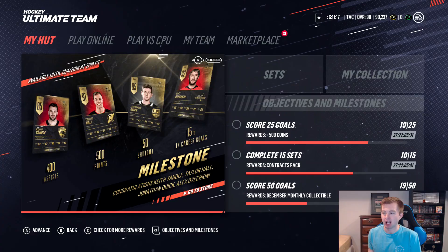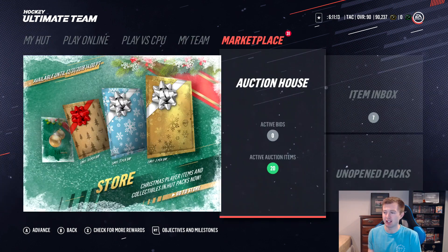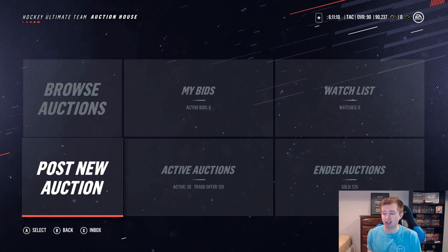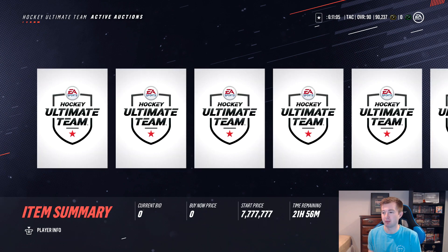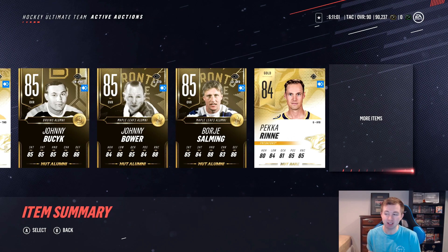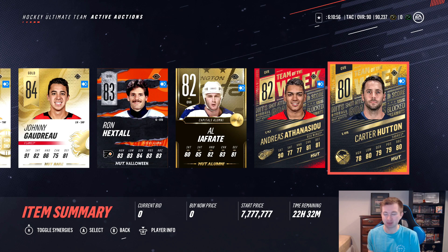What's going on guys? Welcome to the results video of my first trade day for NHL 19. We're going to jump right into it here and see all the offers we got. Last time I checked it was over 300 — 331 trade offers on 20 cards. I'm going to do my best to look at every single one of them. I'll start off here with the lowest rated card, the teammate Carter Hutton.